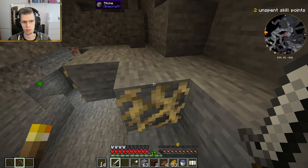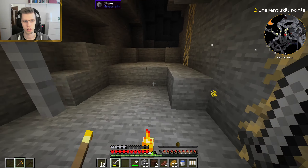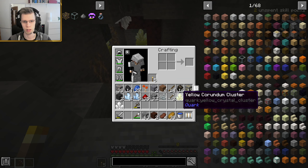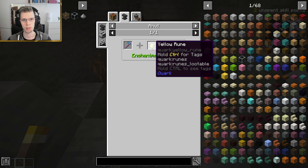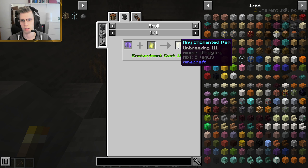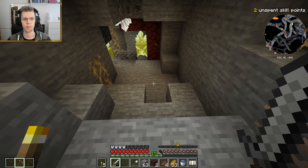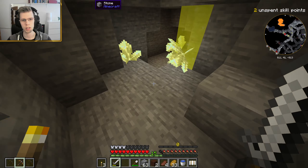It's a good idea to explore these caves just so I prevent mobs spawning. I was talking about the runes - runes are used as an alternative for enchanting. You can use them with an anvil. So a yellow rune with any armor gives you... breaking I guess. Anyway, that's the idea - you can use it instead of books, which I guess we can use now.